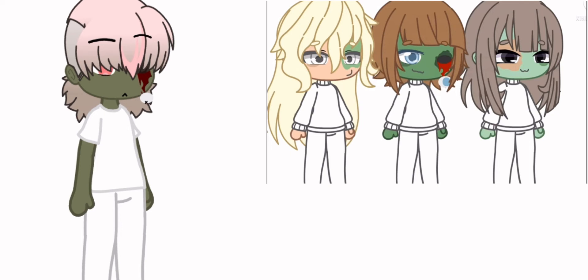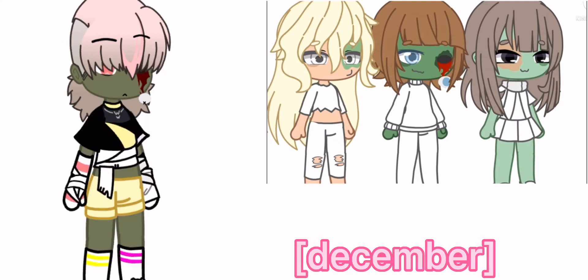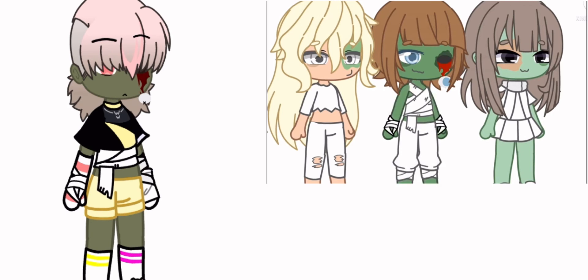Now for the clothes: if you were born in January, February, March, or April, make the clothes revealing and ripped. If you were born in May, June, July, or August, make it normal clothes. If you were born in September, October, November, or December, make the clothes bandaged. The color is your choice, but I recommend you use the doll color scheme.